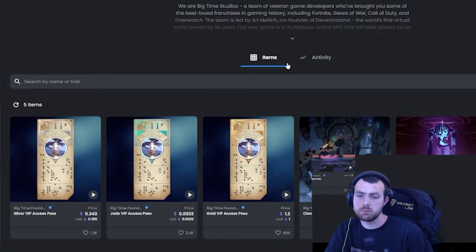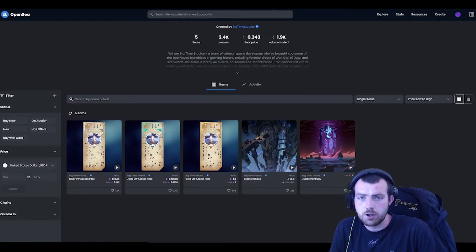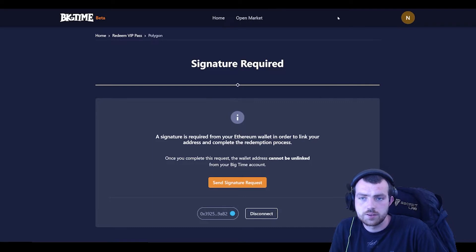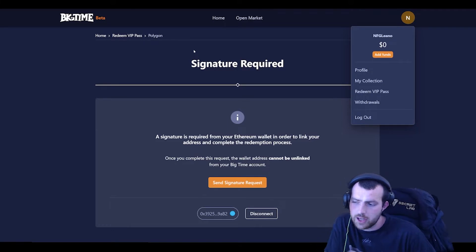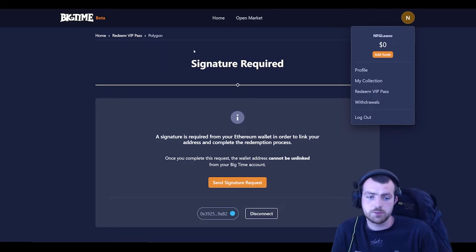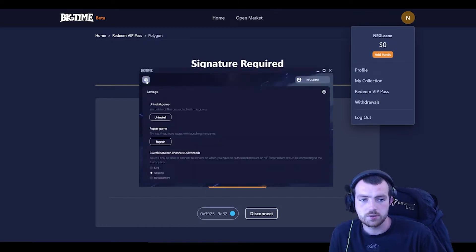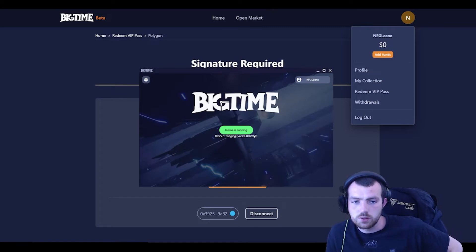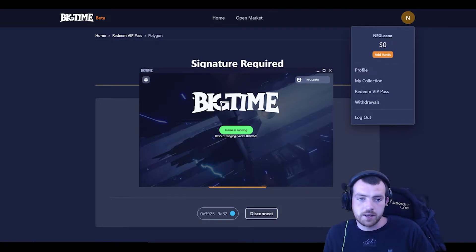I'm super excited to be able to play the game right now. You get your pass, head over to the site, and then follow the steps to download the game. You log in with the same account you created on the website and that brings up the option to log in. I'm currently on the staging build which is just helping out with some updates, but if you have the normal game you want to be on the main client.